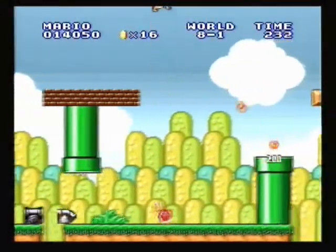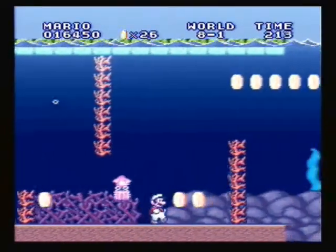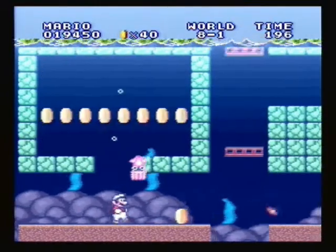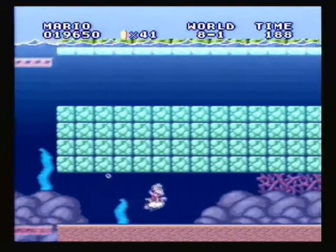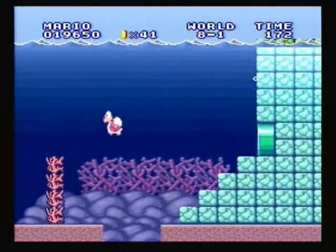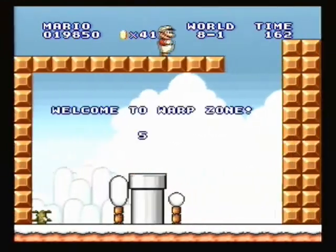I remember somewhere around here there was a pipe that you could go down. Maybe it's this one — yes it is! Don't go down this pipe like I did. It is a terrible idea! And the reason that it is a terrible idea shall become clear shortly. Instead of going where you want to go, farther into the game, you'll end up taking this backwards Warp Zone which takes you straight on back to World 5. Now it's not so terrible because in 5-2 there's a Warp Zone that leads to World 8. But whatever, just don't do it.